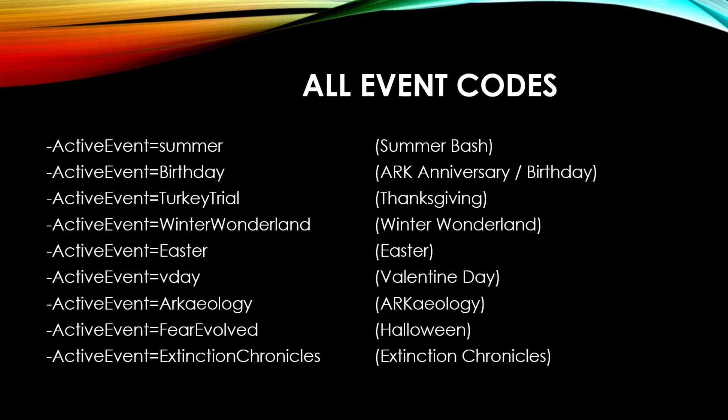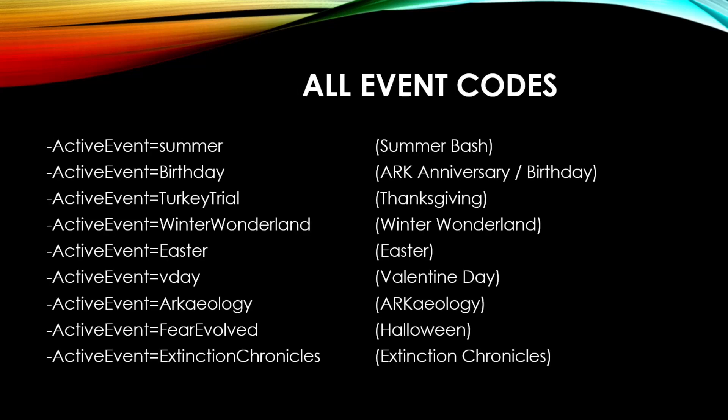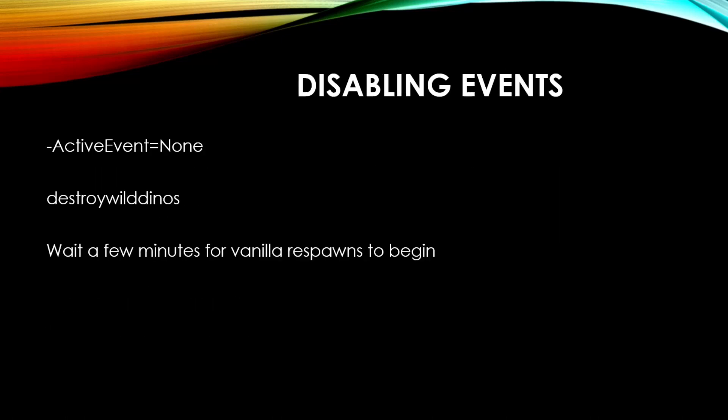How do you disable an event? If you've activated an event, had your fun, and you're bored with it and ready for something else, here is how you disable an event and what I recommend if you want to switch from one event to another. Step one: active event equals none — that will turn off the event. Step two: destroy wild dinos — that will get rid of all the event creatures. Step three: wait a few minutes for vanilla respawns to begin. After all three steps are completed, you can go back into your Steam property parameters, enter a new event code, and start up that event.